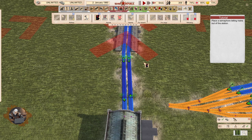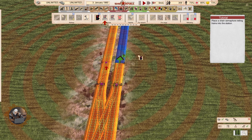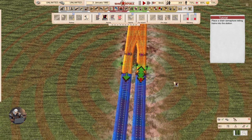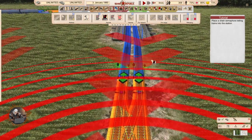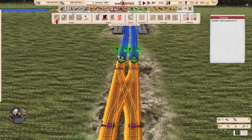Place a semaphore letting trains out of the station. Okay, so this one is going that way — the right way. Place a chain semaphore letting trains into the station. The chain ones, if I remember correctly, were looking to the next one as well. So this one would be looking at the state of those two.